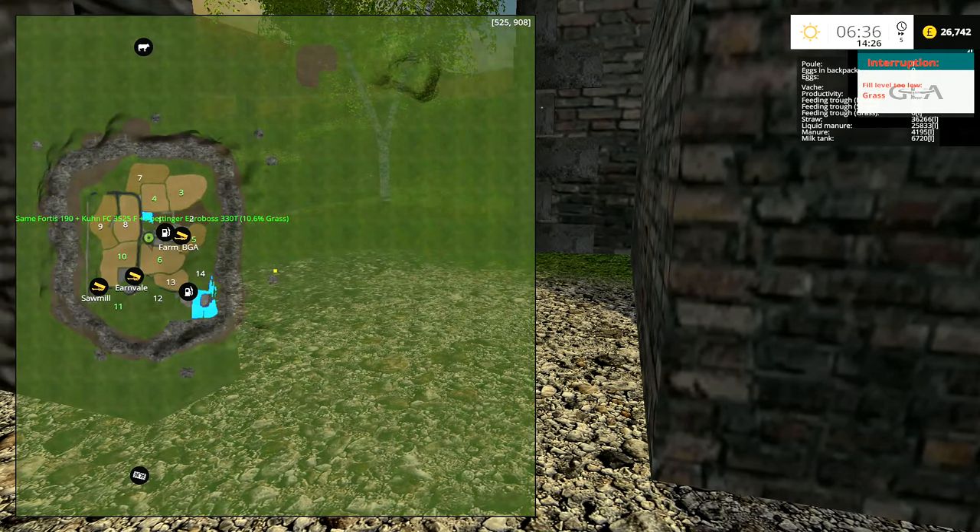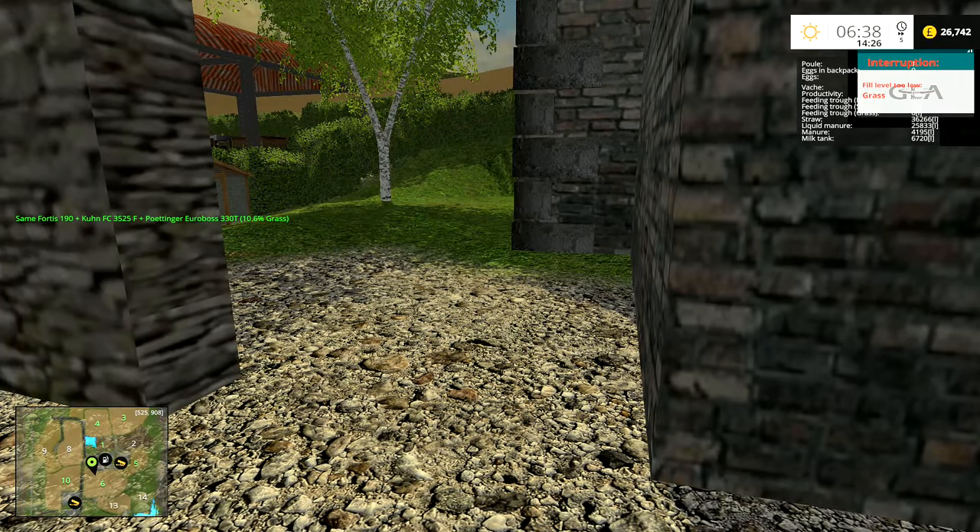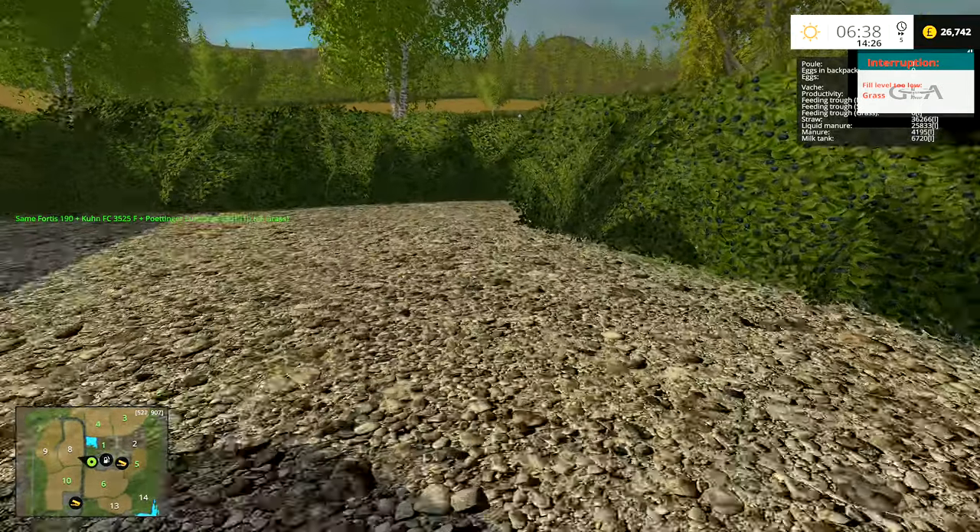The weekly question: I'm going to buy either field 9 on the left-hand side, which is a field of maize, or field 12, which will be another grass field. Which one do you think I should buy? It is your vote, it's your game — head down below and let me know. Just one thing you should know is that I have the mower hitched on the front.